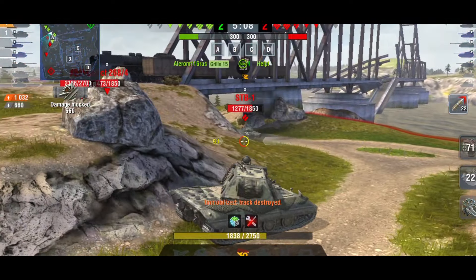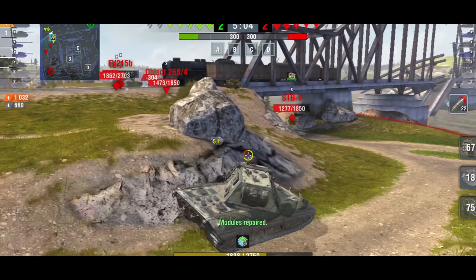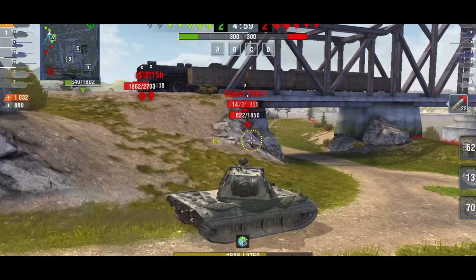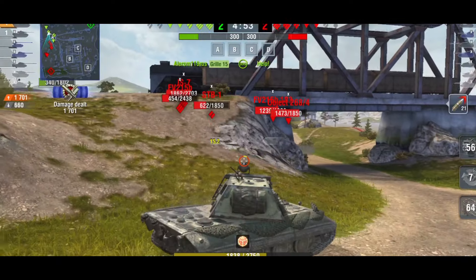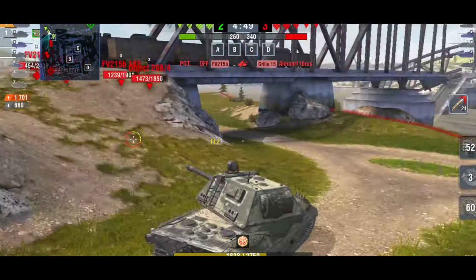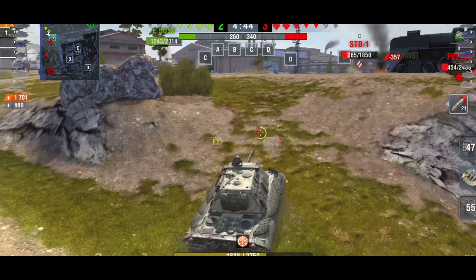You can see me trying to angle there. I'm on higher ground and I don't want that guy to shoot my lower plate, so I angled and it worked — about 600 damage blocked. I don't want to come out in front of a Death Star, so I managed to get the shot off and then backed up. At this point there are four tanks left for my team and five for the enemy.